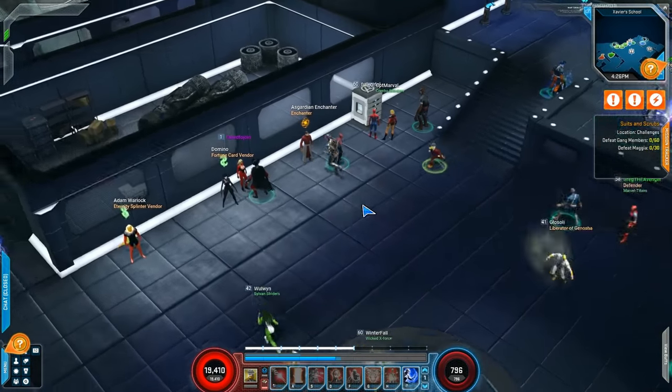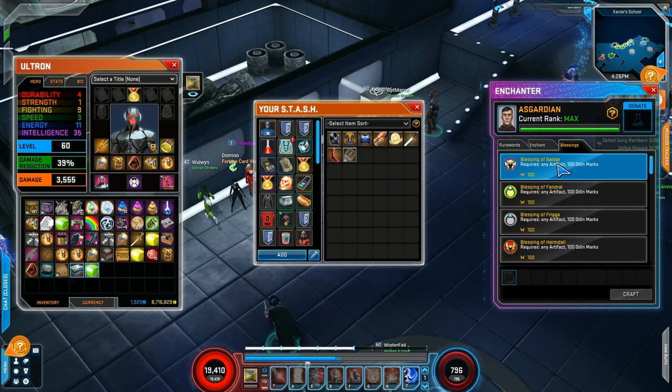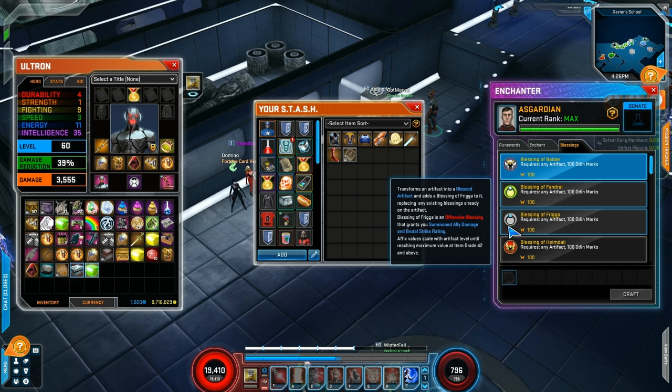For those of you who don't know, the way that Blessings work is you take a Blessing and put it onto an artifact that goes up in these slots. Originally, we had two major ones that people were using: the Frigga Blessing as a Summoner, or the Hela Blessing as pretty much everybody else, because those were the two really useful ones.